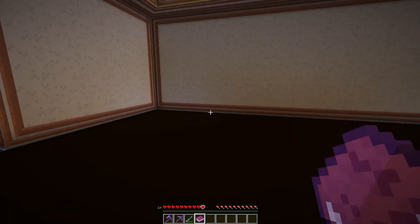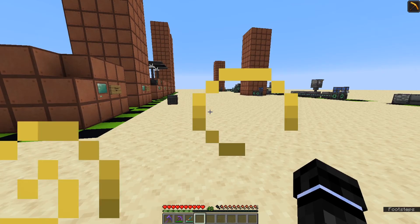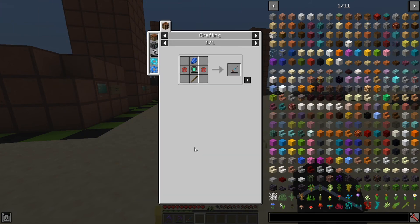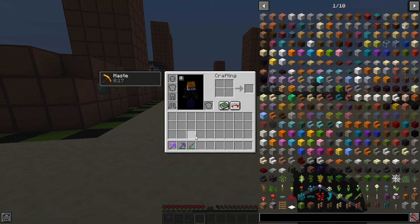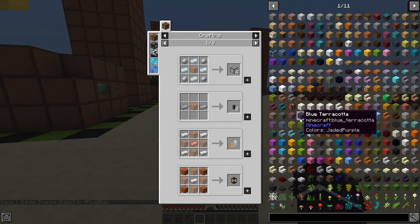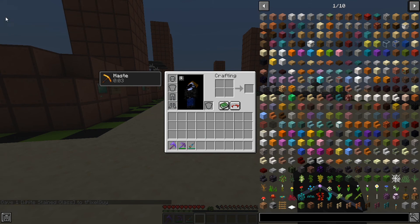Now this is the 1.12 version. A lot of this stuff isn't in 1.16 yet, so let's hop into 1.16 and see what the difference is. So we're here in my 1.16 spotlight world. Bookmarks still work, in-inventory recipe lookup still works, in-inventory uses still works, and hiding JEI with Control O still works. The key combinations work as well.